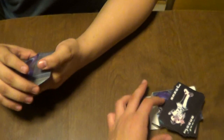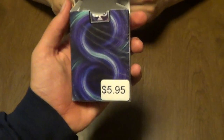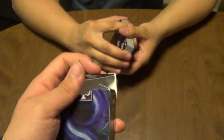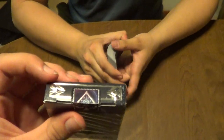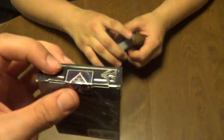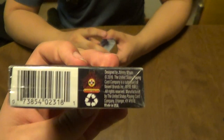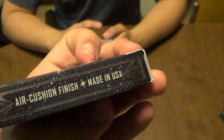Also, these cards — I got them at Barnes & Noble for $5.95, so if you have one near you. The seal is very interesting. There's the bottom if you want to look at it — air cushion finish. Small print.